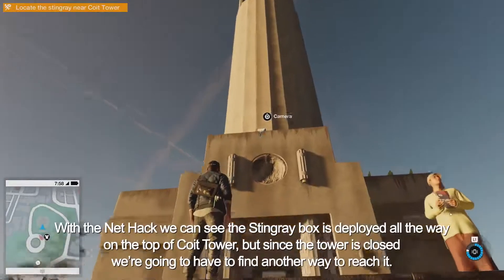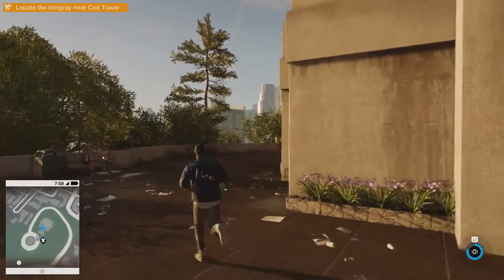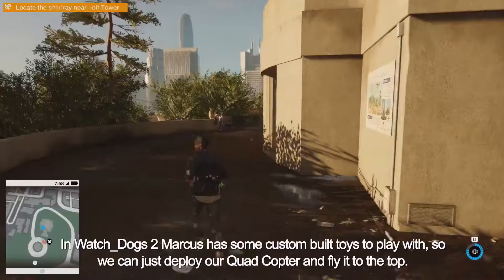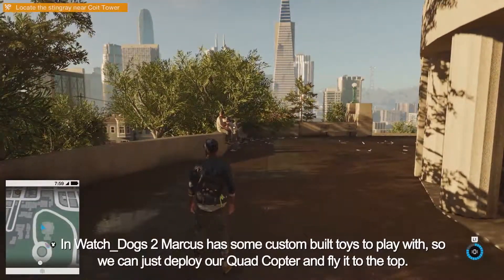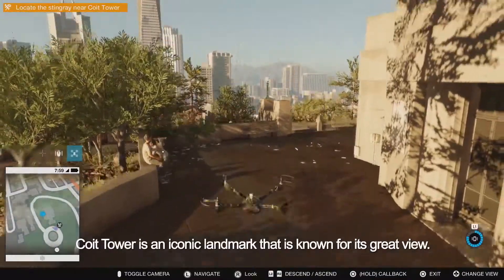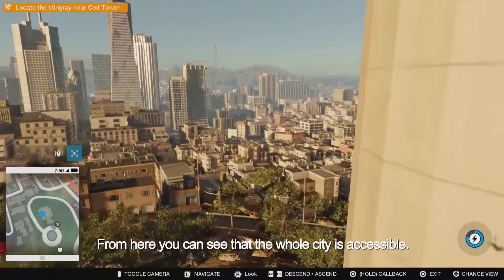Since the tower is closed, we're going to have to find another way to reach it. In Watch Dogs 2, Marcus has some custom-built toys to play with, so we can just deploy our quadcopter and fly it to the top. Coit Tower is an iconic landmark known for its great view. From here, you can see the whole city is accessible.